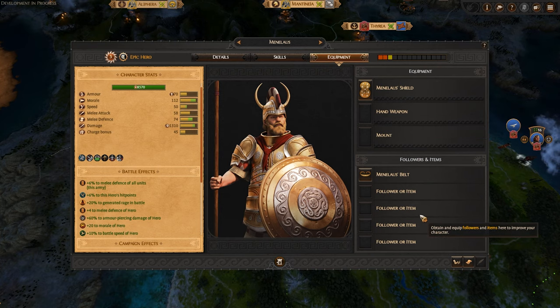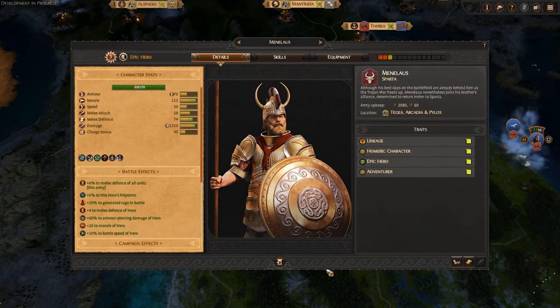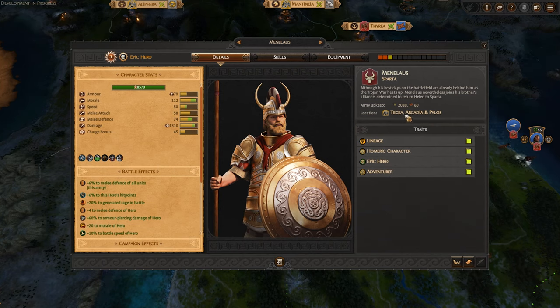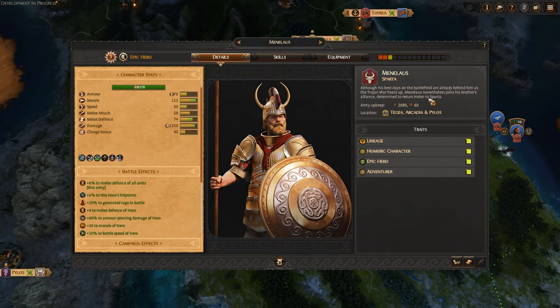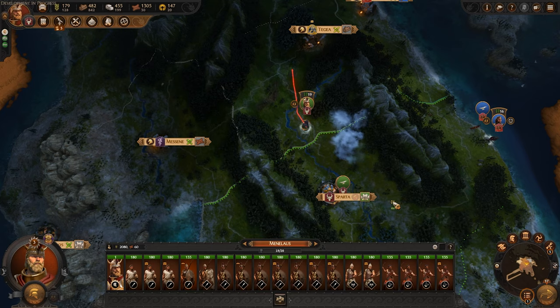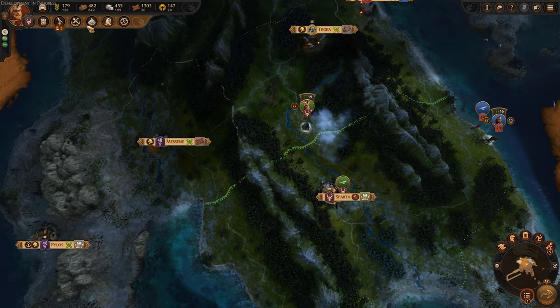He can have a set amount of equipment — this is much like Warhammer does. A lot of things here are going to be very reminiscent of Warhammer. We have a whole bunch of traits, and his army upkeep is currently at 2,000 food. He's a homewrecker!